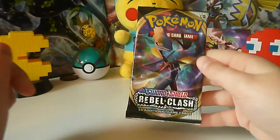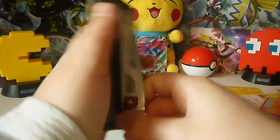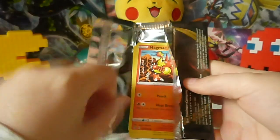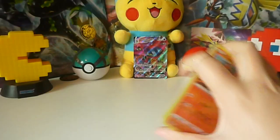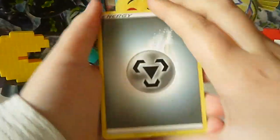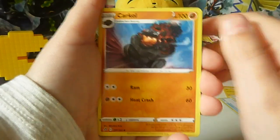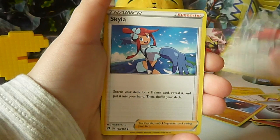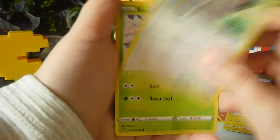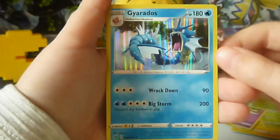Okay, let's get into this Inteleon pack and see if we get something good. Oh, we've done alright already — we've got a V-Max back there! Really good. One, two, three, four from the back. Swing around. We've got a Steel-type Energy, Kricketot, Beeware, Skyleth, Magmar, Electabuzz, Snorlax, Snover, Natu, Reverse Grubbin, and a Holo Gyarados. Nice.